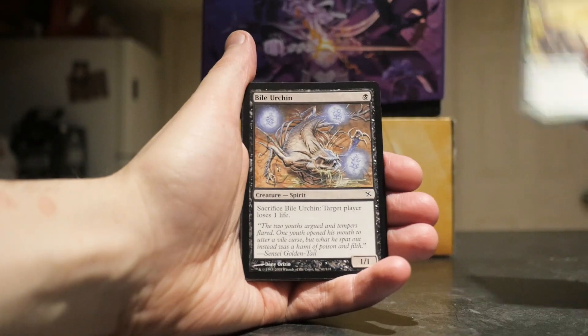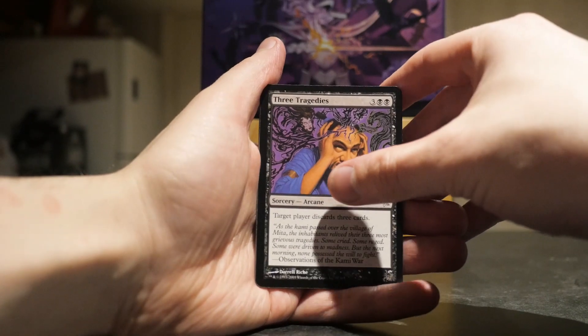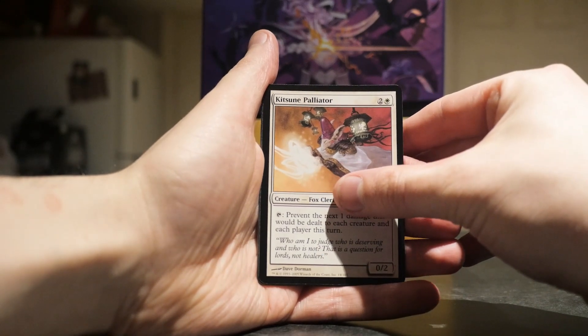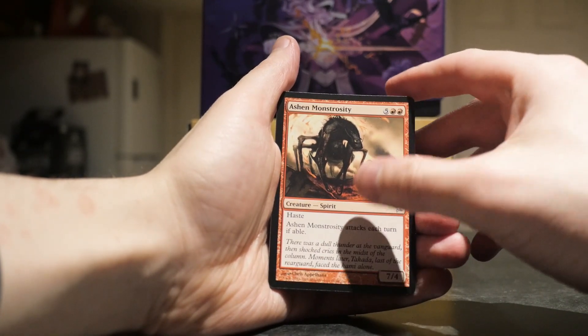Matsu Tribe Sniper, Bile Urchin, Heart of Light. Our first uncommon is Three Tragedies, our second is Kaitsun Palliator, and the third is Ashen Monstrosity — sorry about that. It is a haste creature.